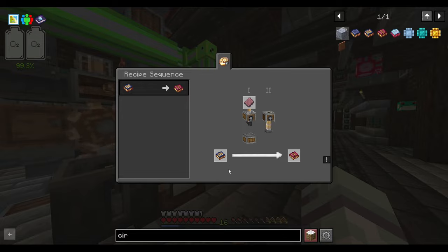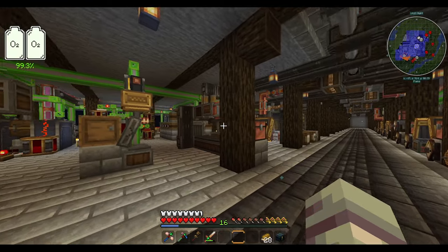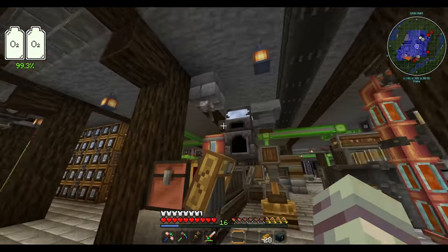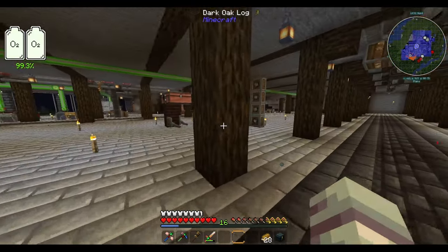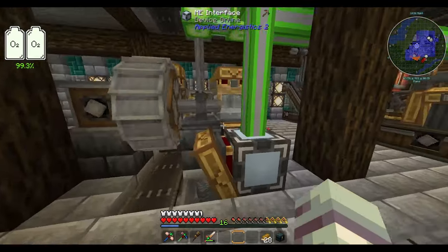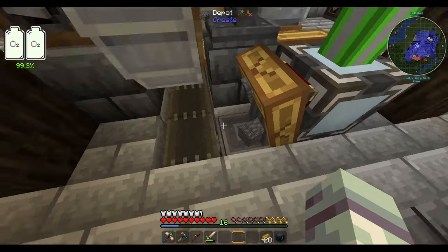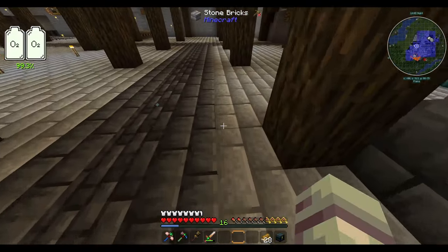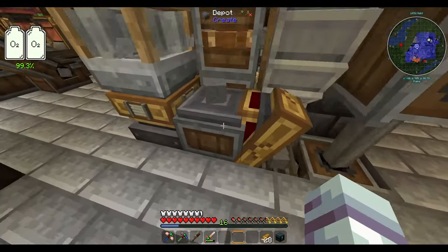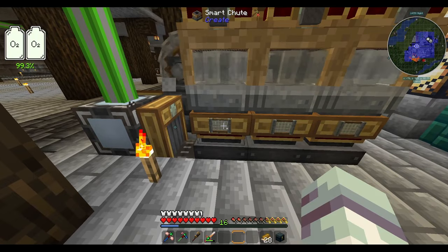Making those advanced integrated circuits is a royal pain — every single one takes a lot of stuff and quite a while even at the speed we're running. Anyway, that little process I was speaking of: we're dumping the Mars stone out here onto a depot, an arm grabs it and puts it into a brass funnel, two crushing wheels crush it, it drops onto a belt, gets collected onto another depot, and is then shoved into three funnels for sifting.